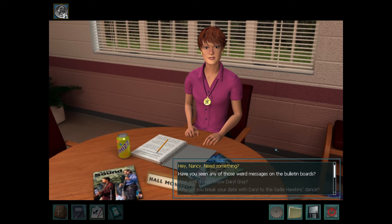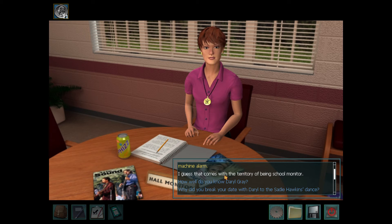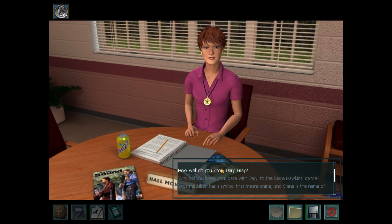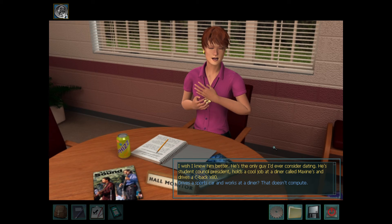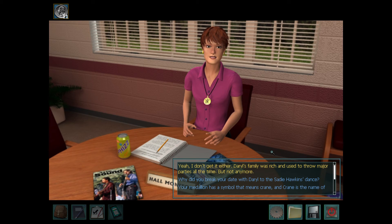Have you seen any of those weird messages on the bulletin boards? Yes, and if I catch the guy who's doing it, he's going to be in big trouble. I bet it's the same person who keeps setting off the soda machine alarm. I guess that comes with the territory of being school monitor — normally it's not this hectic. How well do you know Daryl Gray? I wish I knew him better — he's the only guy I'd ever consider dating. He's student council president, holds a cool job at a diner called Maxine's, and drives a C-back X80. Drives a sports car and works at a diner? That doesn't compute. Daryl's family was rich and used to throw major parties all the time, but not anymore.